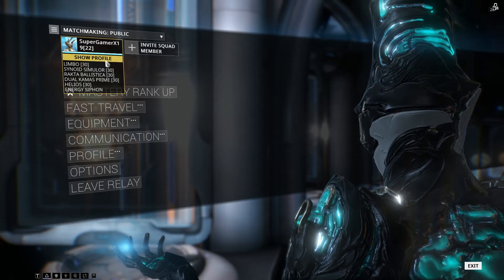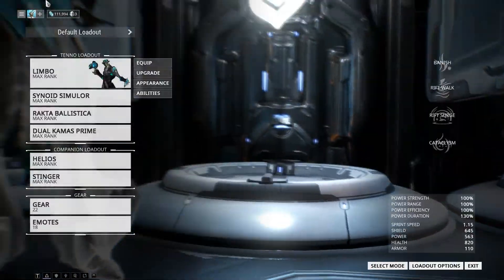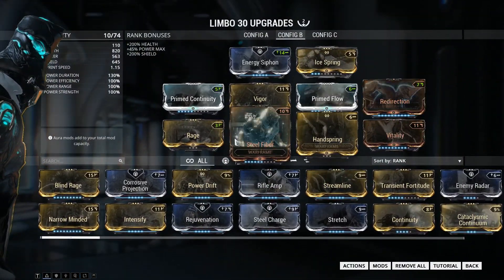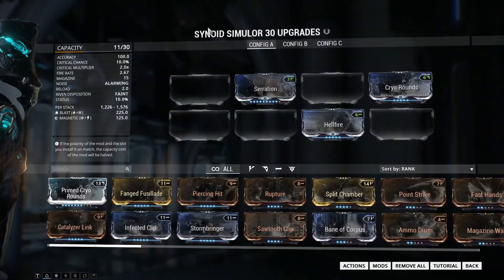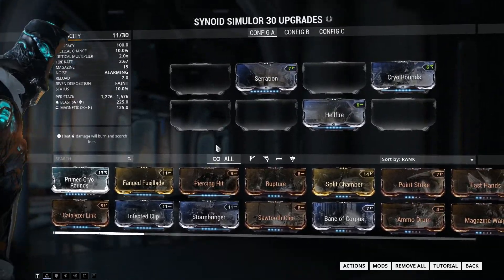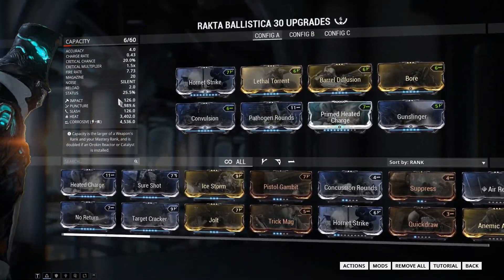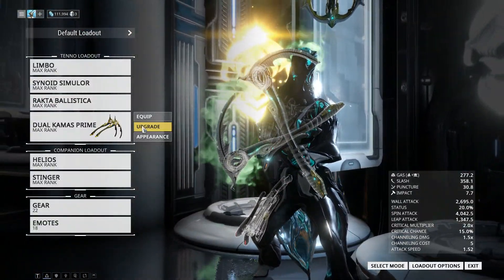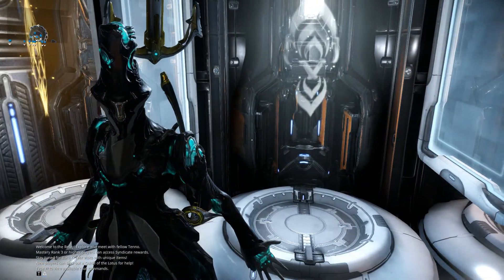Hello everyone and welcome to today's video of me trying the Master Rank 23 test. I'll even show you my equipment arsenal with Limbo, including Ice Spring and all that. I've got the Sitting in Sundana, which is not very good on mine, but it's what I got. The Retica Blister, which I'd say is pretty good, and the Dual Commas. The sentinel doesn't really matter for this one.